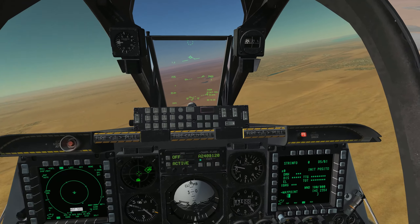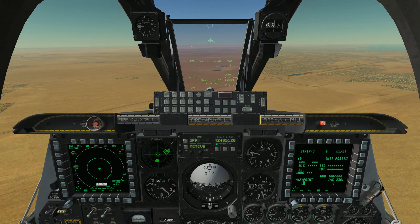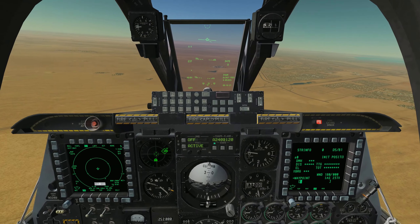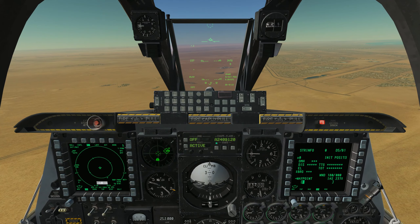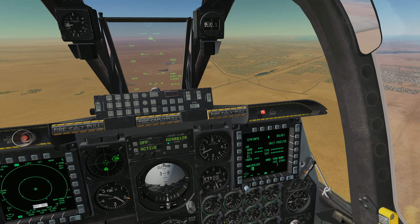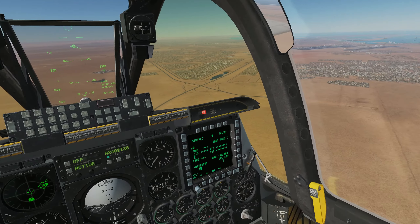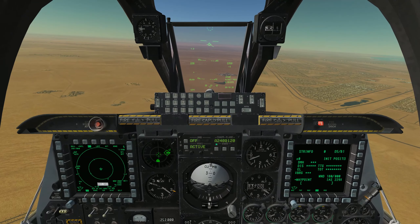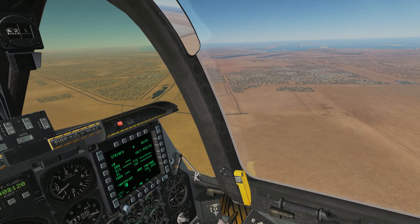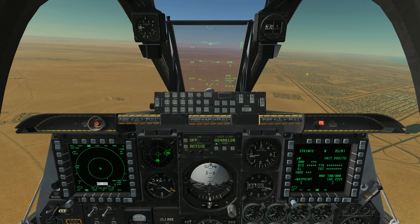So we're flying back to the airport and we're going to do a standard Air Force brake pattern. That means we're going to fly along the runway heading. I'm going to reduce my power a little bit to descend since we're a little high — get down to about 2,000 feet — and I'm going to land on runway 31 left.